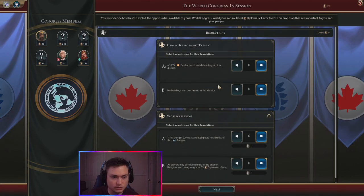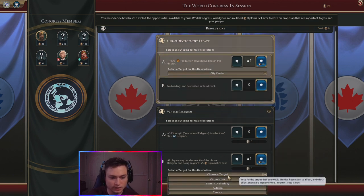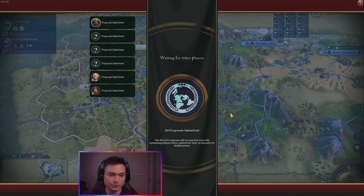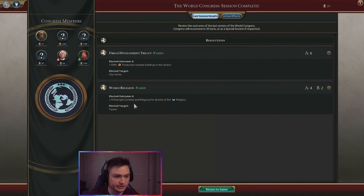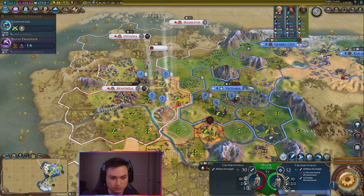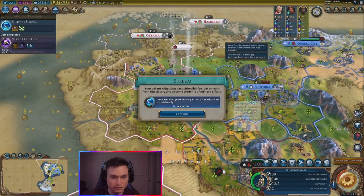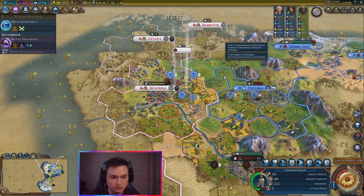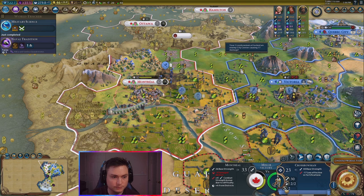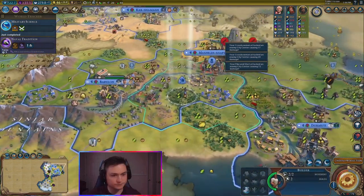Begin voting — this will go to city center, and then we'll condemn Catholicism. See if that works — I doubt it, but we'll see. Taoism got that, and city center — we did get that one. Let's go ahead and take some shots at this crossbowman. We got the boost for military science. That means we unlocked it right there. Let's take our shots here and hit once with our pike and shot.